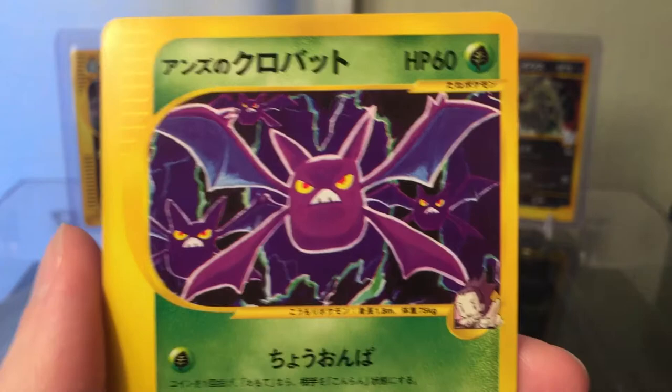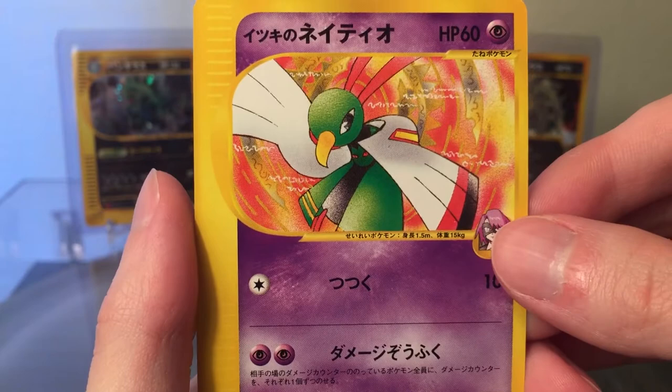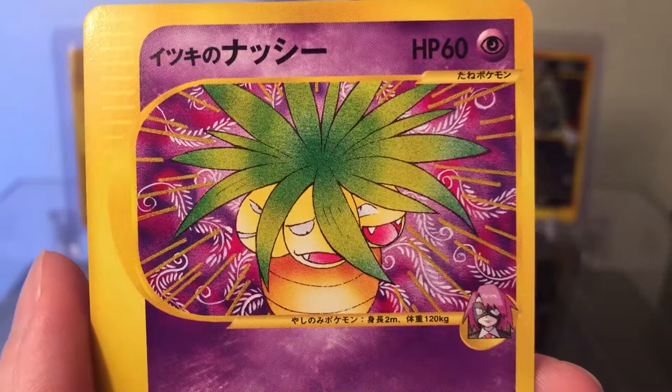Got a Janine's Crobat, a few Crobats. A Will's Xatu. And finally a Will's Exeggutor — pretty psychedelic looking background on that one.